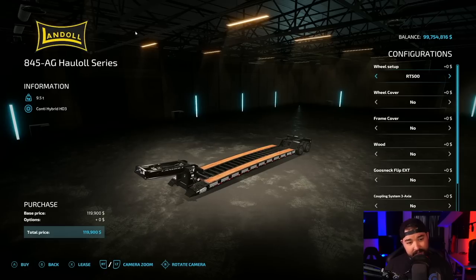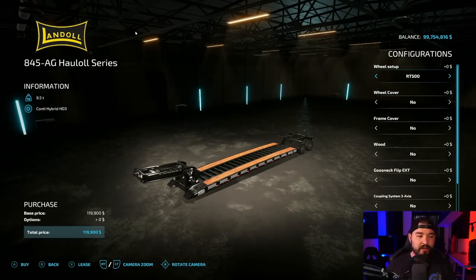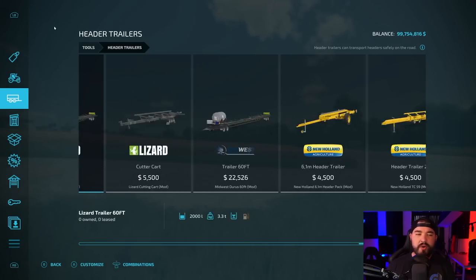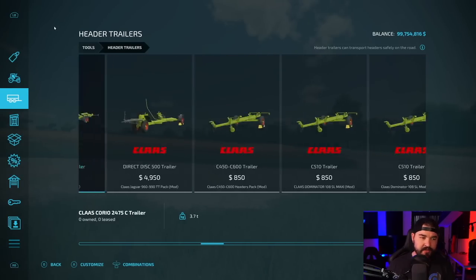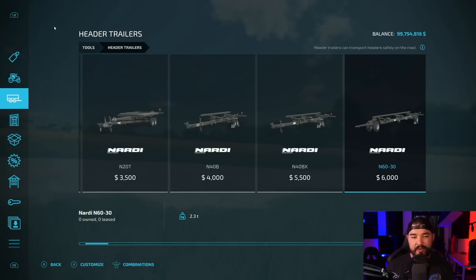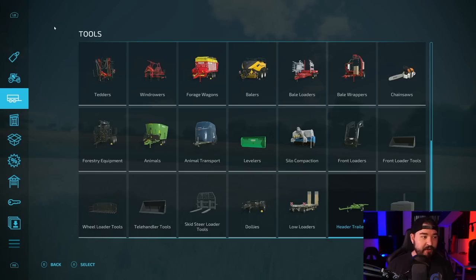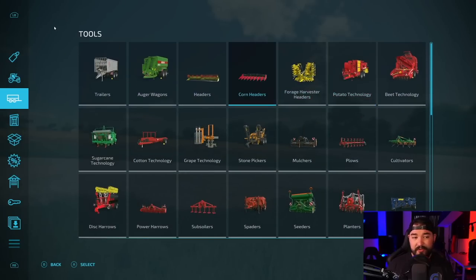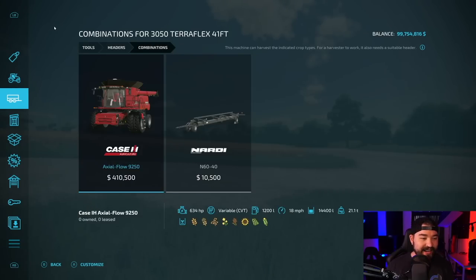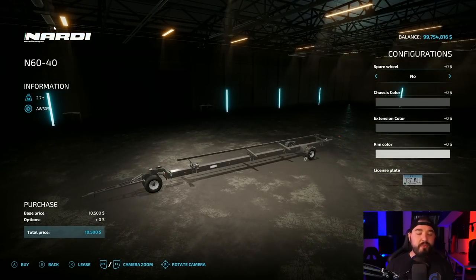Now, everything said, the other one's the Landoll — which just because it's the best semi truck low loader in Farming Simulator. As for header trailers, this one's interesting because there's so many header trailers that are in the game. We've only got seven mods but there's a bunch of them included. I've even got some third party mods installed here. Best thing to do: use the one you're supposed to be using. If you load into a header and go to combos, it tells me exactly which header trailer to use. Use the right one.